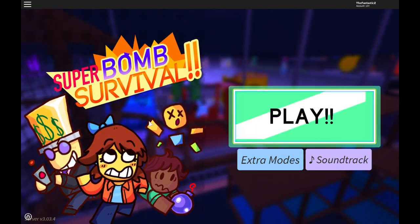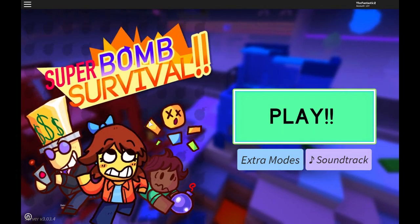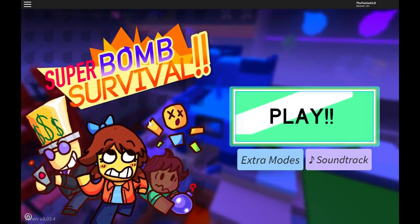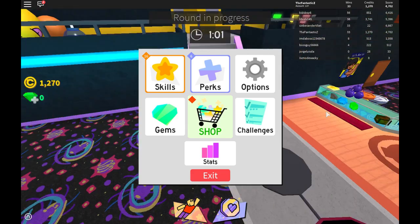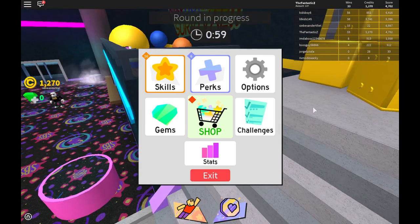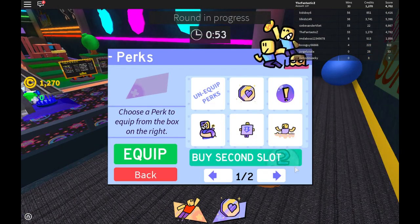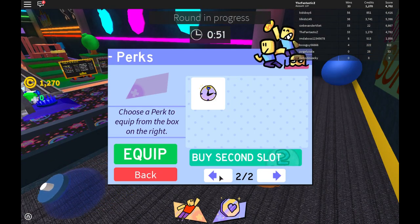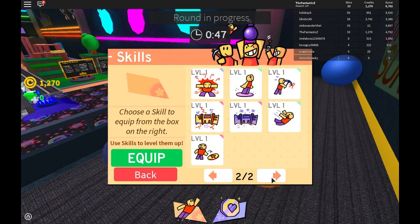Super Bomb Survival was a game made by Polyhex that came around on June 30th, 2014. And it has been a neat game for its time, with many features that quite a few games have — though in Roblox it wasn't that common seeing them, such as skills, perks, and many other things. And they did have a big update today, so I guess we'll also be checking that out too.